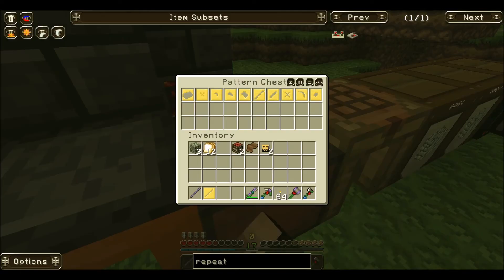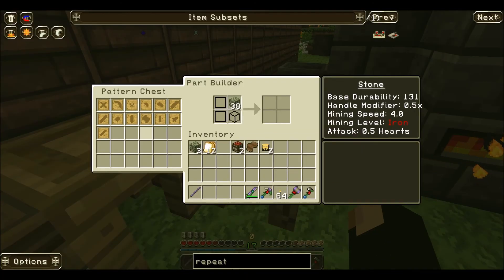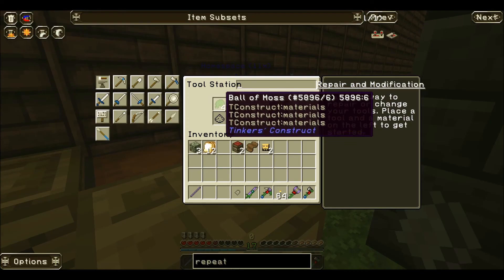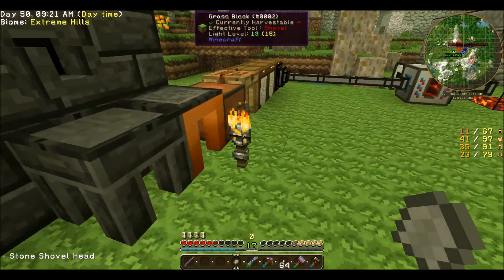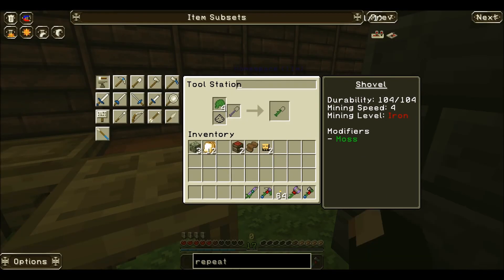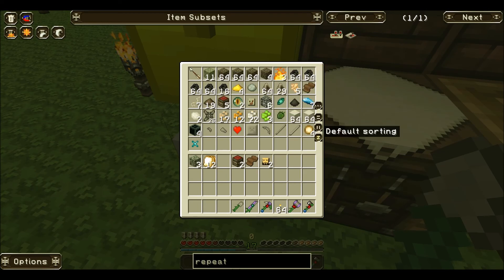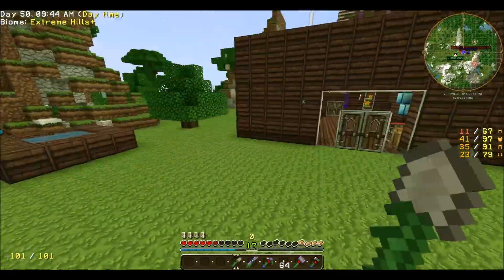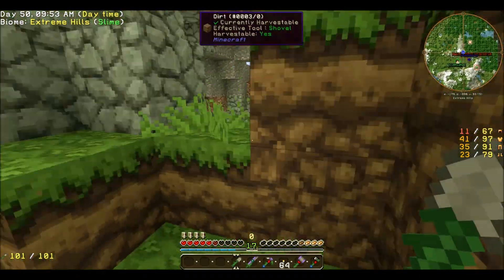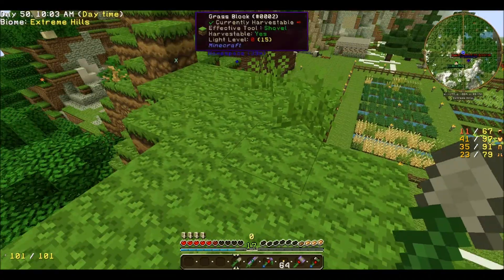Dropping stuff everywhere, don't worry. We got some broccoli. Yummy. I actually prefer cauliflower myself, but we got some lettuce. Some spinach. Did you happen to pick up any mossy cobblestone? I did, I stuck it in a chest somewhere. Oh, that's helpful. Yep. So where are you? I am in the garden. You can probably see my something fun from where you are.